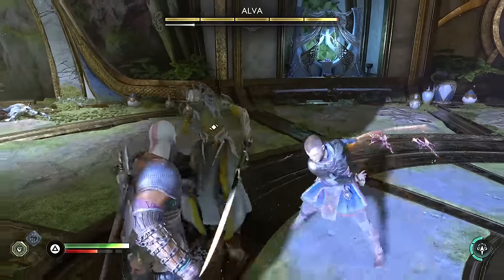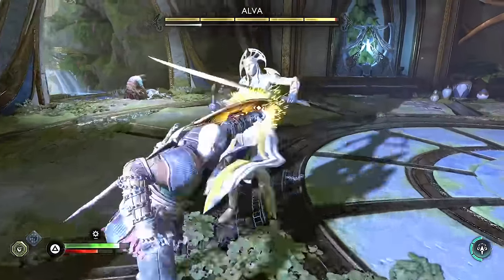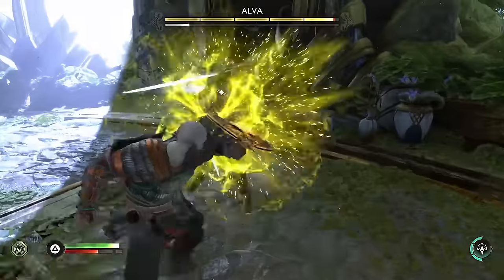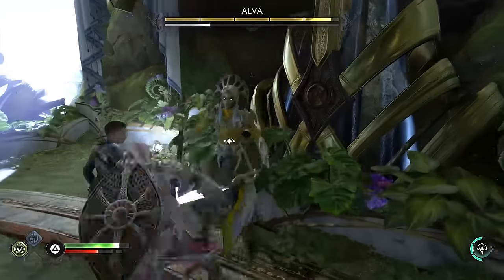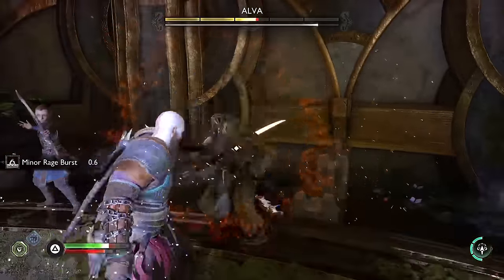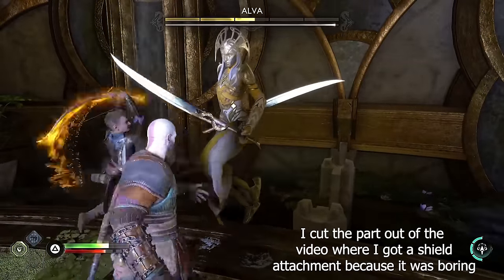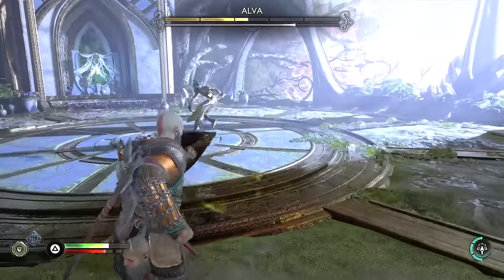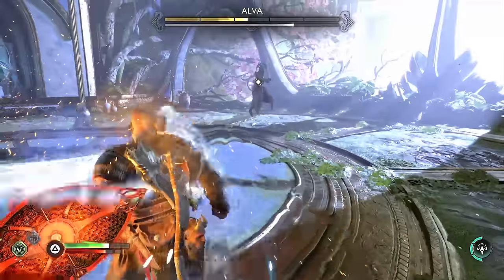After significantly lowering the elf population we finally make it to the Alvin fight, who is about as difficult as the regular elves except she has 10 times as much health and you can't knock her off, so it was basically parry city for about 10 minutes straight. I also noticed the shield attachment I went out of my way to get earlier really sucks because I parried her about a thousand times and never even got enough rage to use it once.